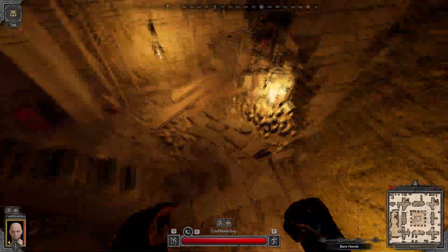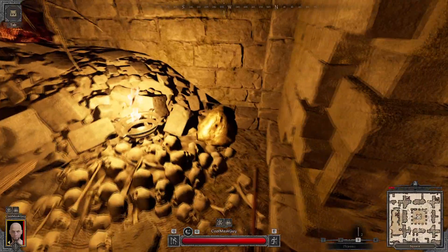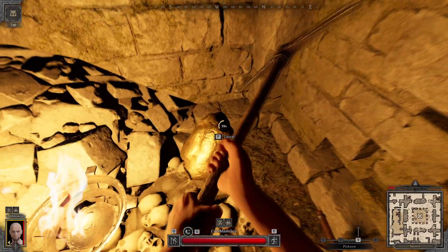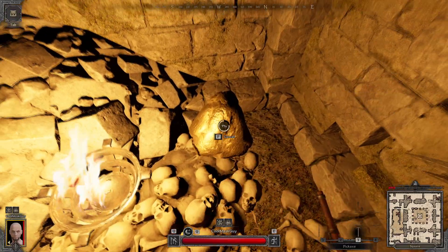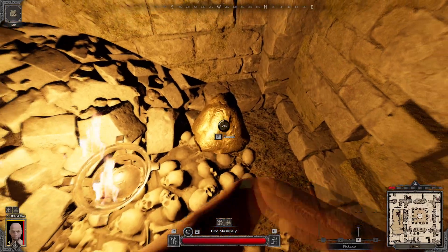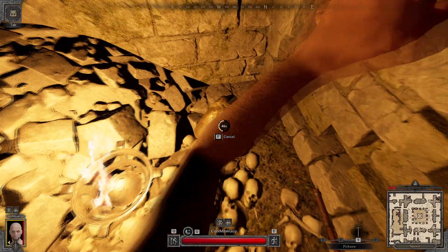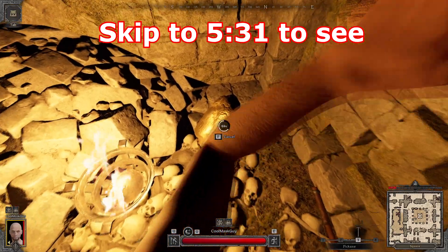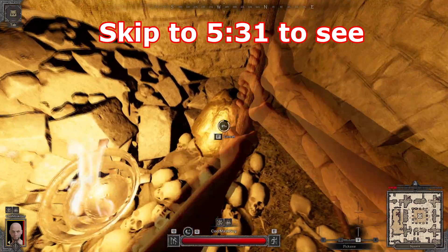Hop down here, simple as pie. This is the gold — three ore makes one ingot, and these things can spawn anywhere from four to six. There is also another ore deposit that spawns down here, but it requires a little more finessing because it's next to the mini-boss down here.